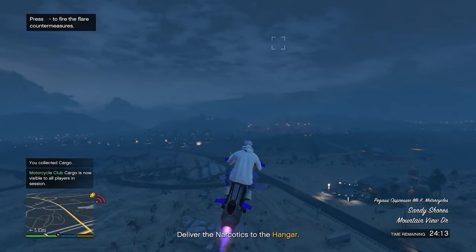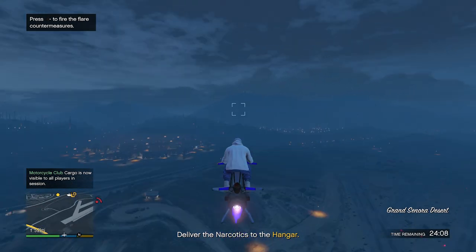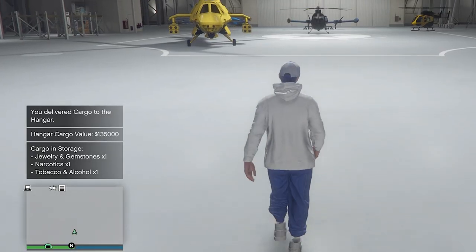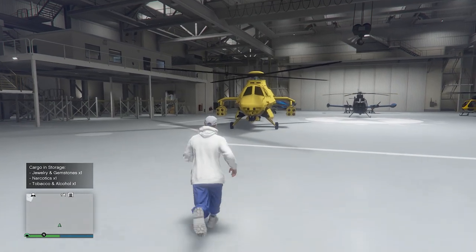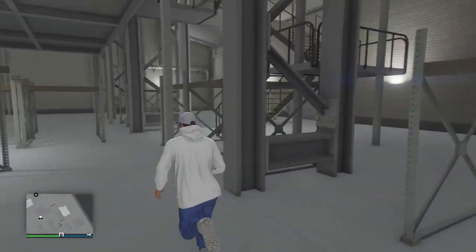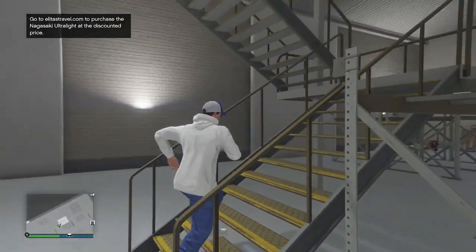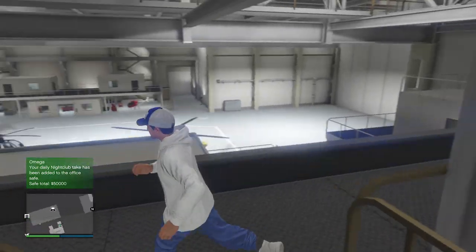We're in an invite only session so no one can interfere. Now all we have to do is deliver it back to the hangar and that mission is done. Then all we have to do is sell it. Our cargo value is now $135,000 which is pretty freaking good, especially for just one source mission. Ideally you want to do this more long term, but I'm just briefly showing you guys how it works. I recommend doing more source missions so you end up selling for a lot towards the end of the week.